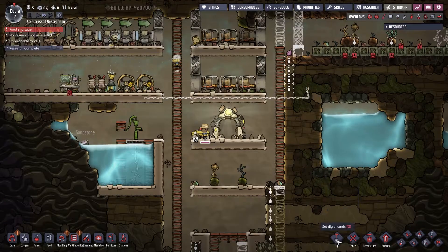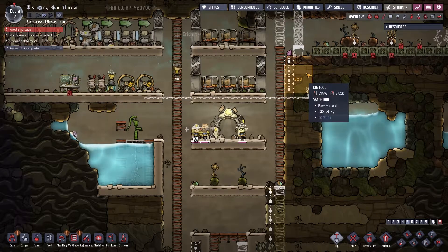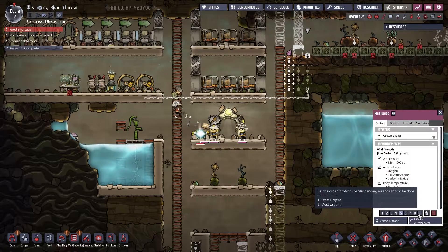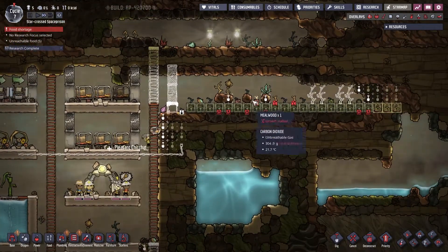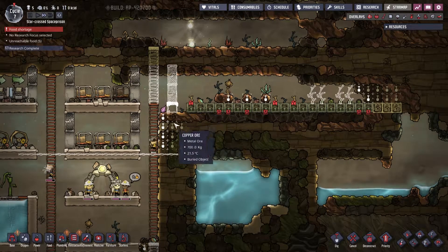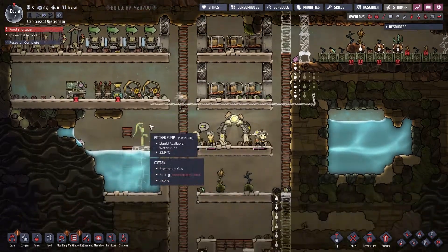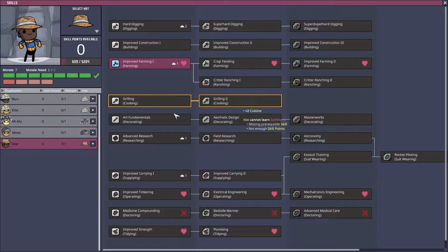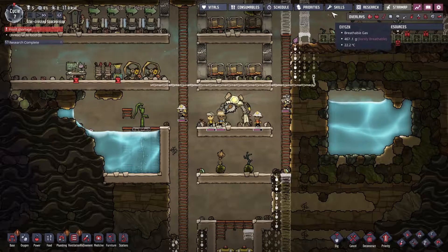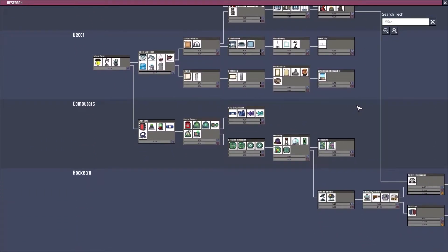I think what we'll do is start adding some additional oxygen production over here. So let's go ahead and dig that out, uproot this plant before it grows any further, and the same with this one — we're going to dig this out. So we have oxygen, it's not the end of the world. We don't have any skills yet, but we do want to get new research going. Installation is kind of in the back of my brain at the moment.